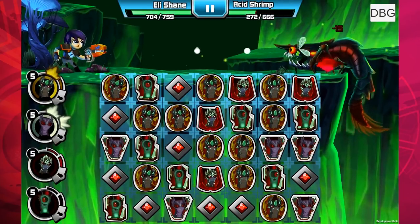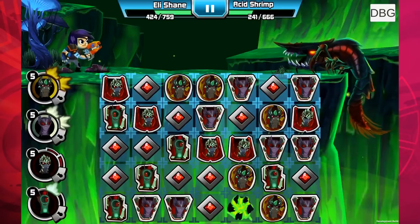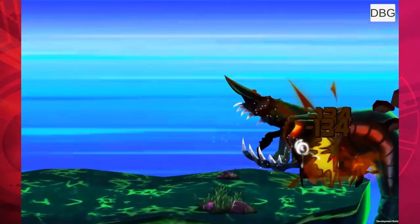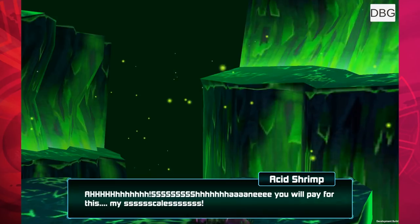Yeah, working good now. So fire this guy off, let's take him down. You do take damage when using the ghoul fire elemental — as with all ghouls, you take damage — but they do a lot of damage. Look at that, the earth one just destroyed the acid shrimp! You will pay for this — I don't think so, shrimp, we got you.